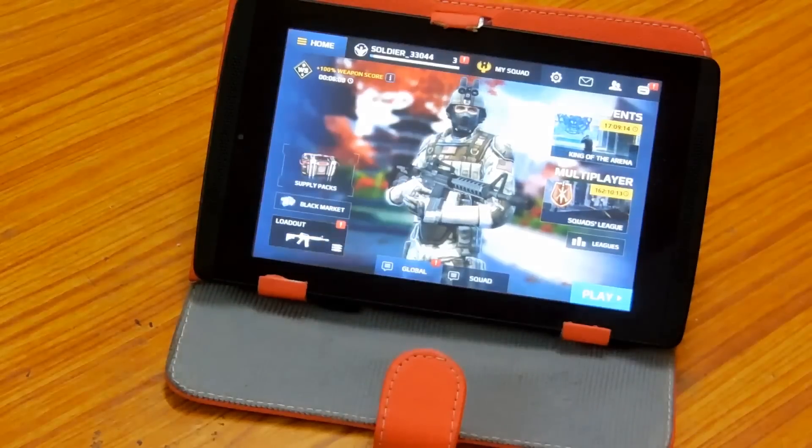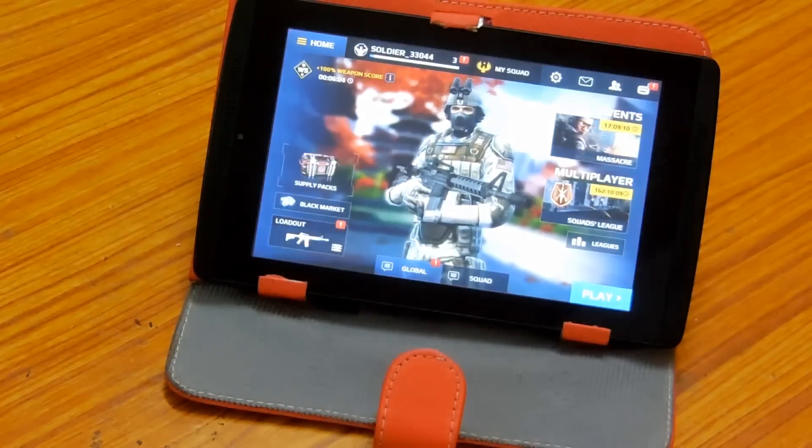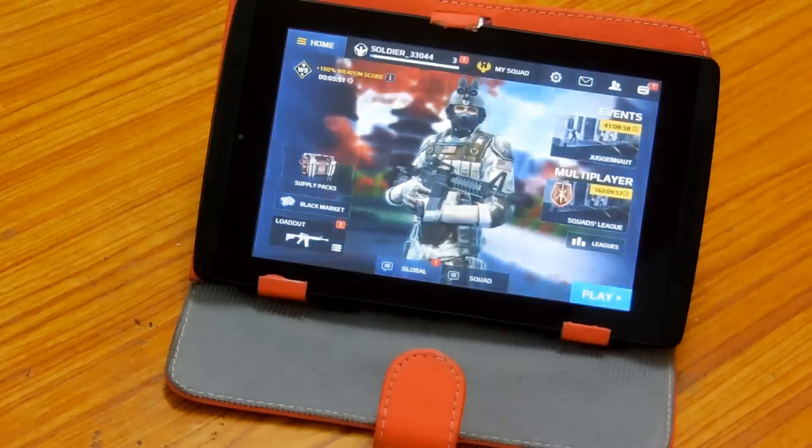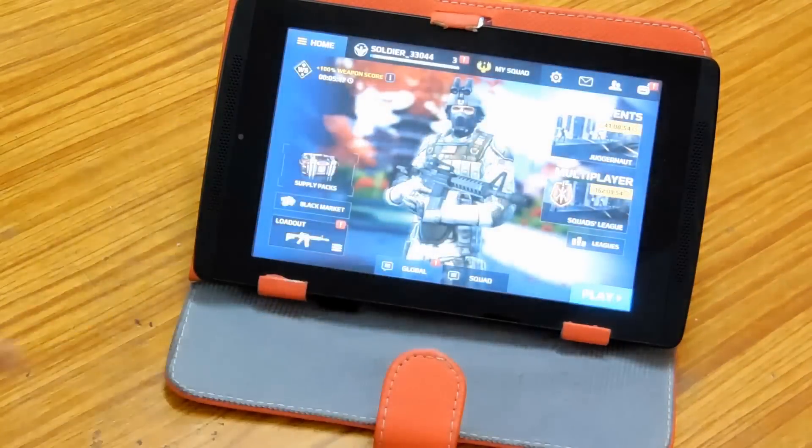Yo guys, what's up. Here we go with more Combat 5 Blackout Mode APK plus unmod APK plus data files. All you gotta do is click the link in the description below, download the APK, enter the data, then paste the data in the Android OBB folder and install the APK. And here you go with this awesome game.